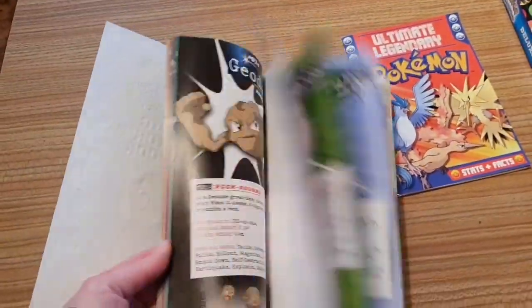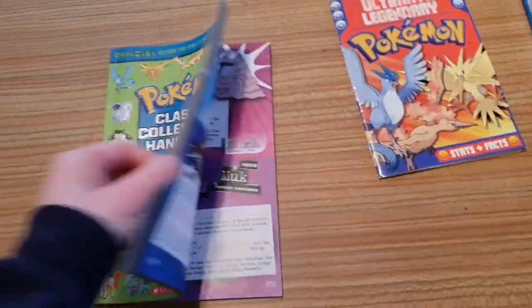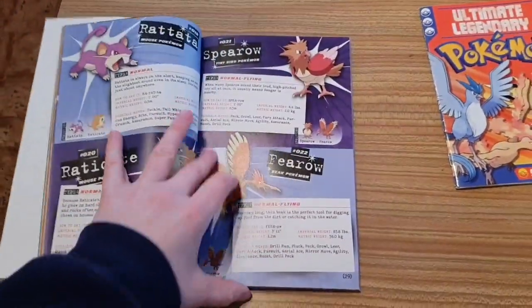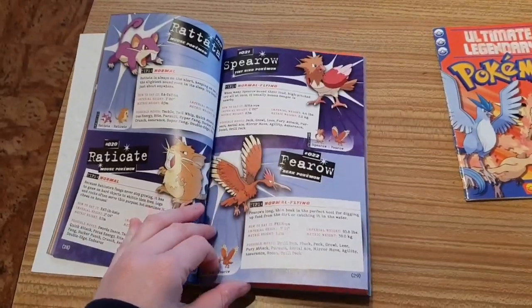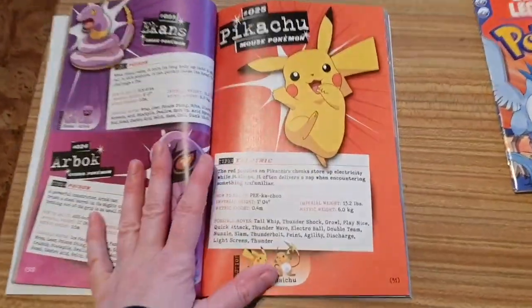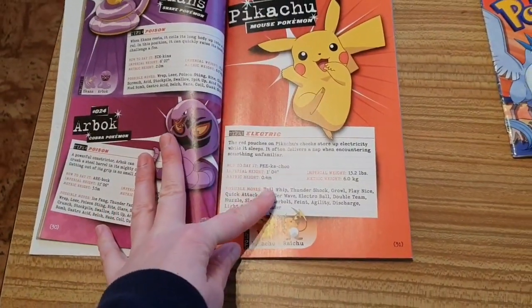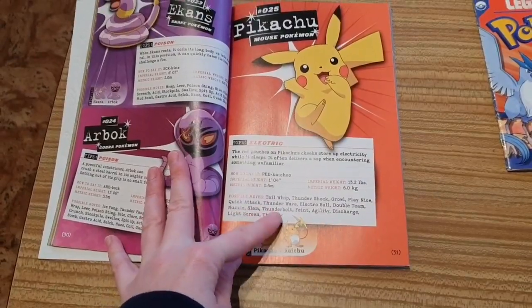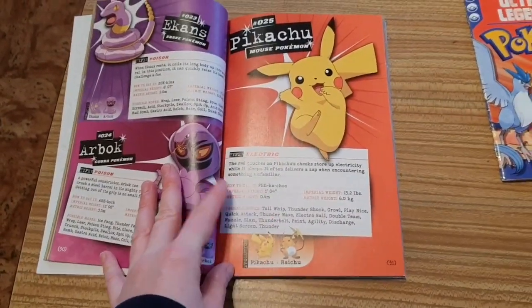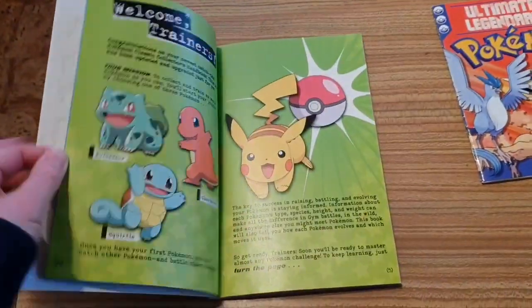The Classic Handbook is a very simple, very thin book. You've got Spearow and Fearow, Rattata, Raticate all together, and the beautiful Pikachu. Each entry gives you its type, how to say it, its measurements, weight, and possible moves it can learn. What is really annoying is it still doesn't tell you the level at which they evolve.